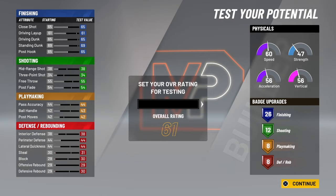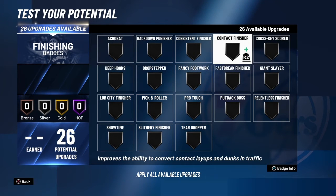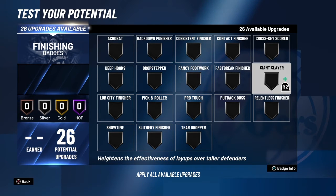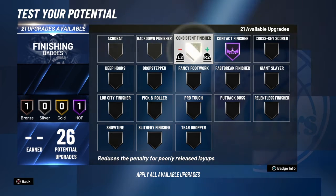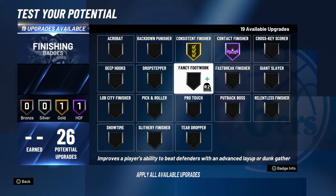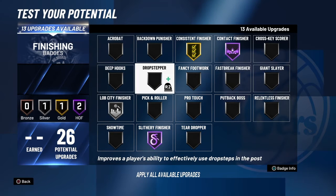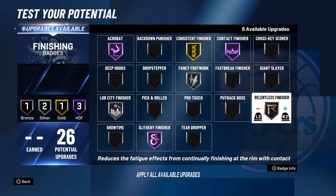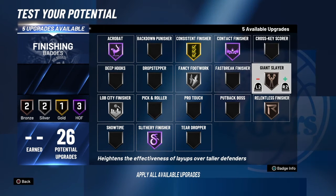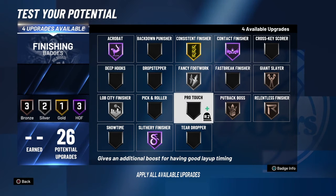I'm going to show you how we're going to put the badges. So 26 finishing — that's crazy badges, and it's always going to be a good red build. You can really put these badges on anything. Hall of Fame contact for sure, gold consistent, Hall of Fame slithery. Live City — you can throw that on at least silver. You can throw your Acrobat on Hall of Fame, Fancy on silver, Relentless on bronze. Your Giant Slayer will work. You can put put-back boss on bronze just so you've got the ability to get put-back dunks.